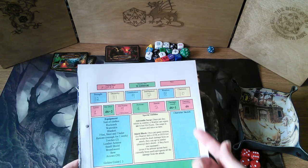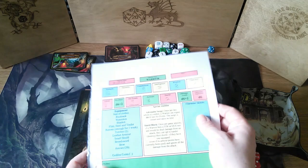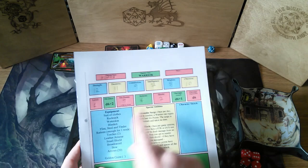You assign the numbers 7, 8, 9, 10, 11 and 12 to whatever abilities you want. He's a warrior so his hit dice are D6 plus 2, and when he tries to damage he rolls D6 plus 1 with a weapon, and D6 with an improvised weapon or fists.